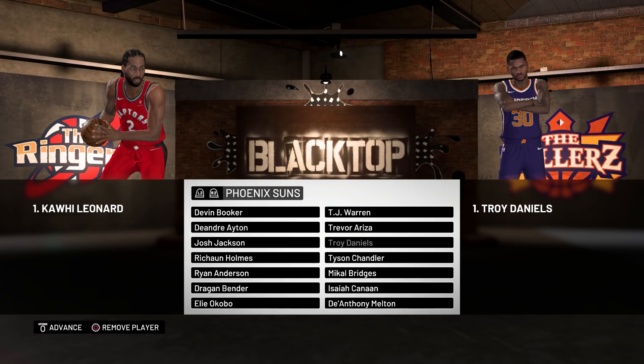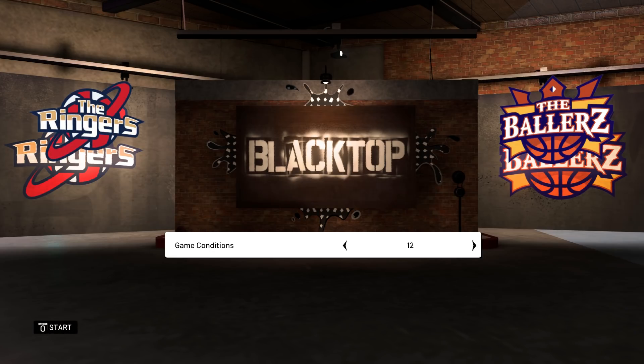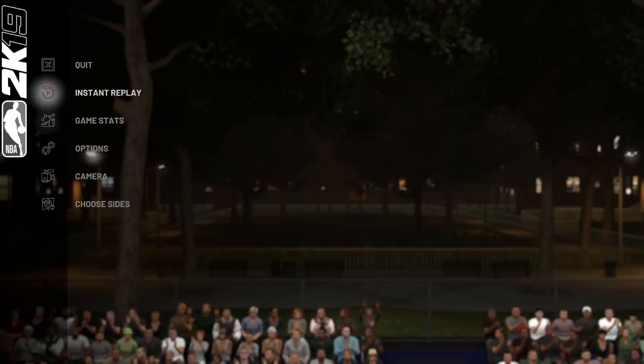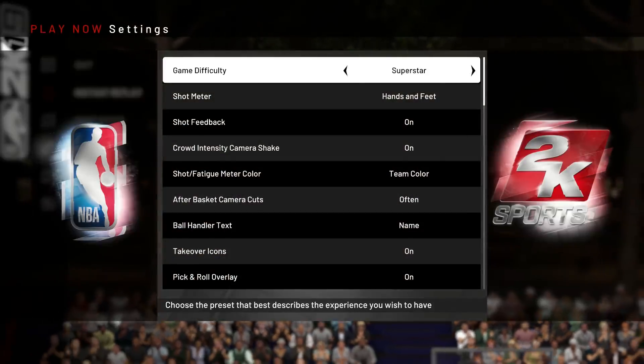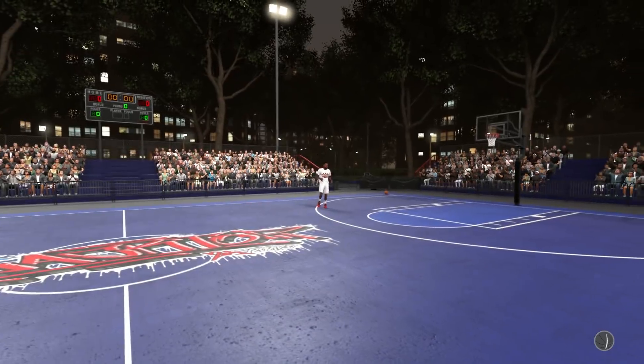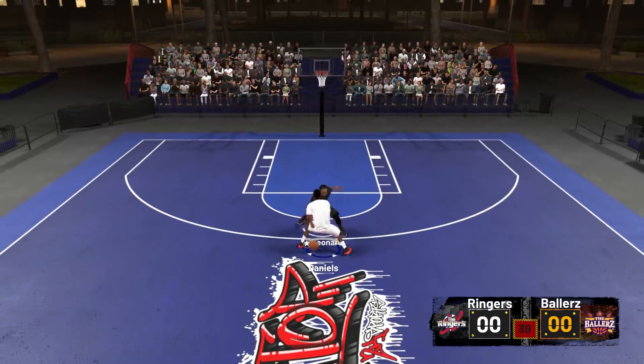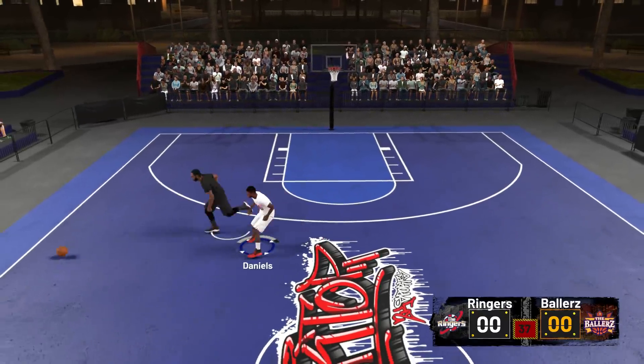We're going to be facing these guys off in a 1v1. I'm going to be playing as Troy Daniels since he is the worst. Kawhi Leonard would be better than Troy Daniels in pretty much every aspect. We're going up to 11 points. We're going to settings and putting this on superstar difficulty — I don't put it on Hall of Fame because Hall of Fame is just too overpowered in this game.